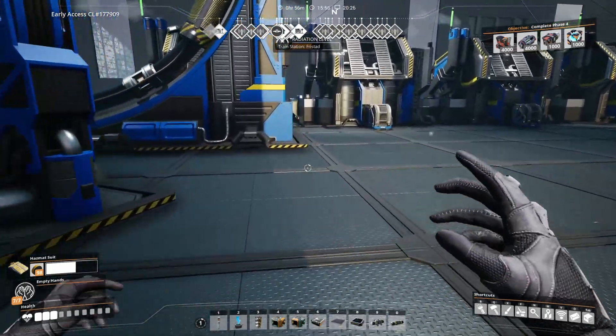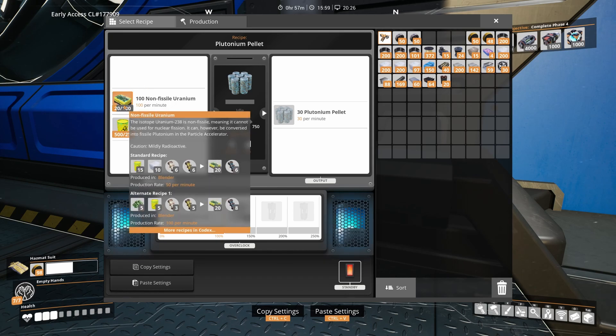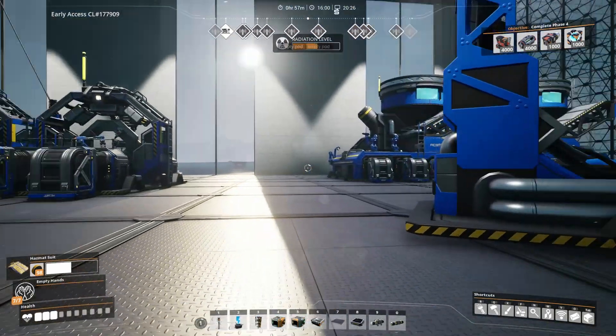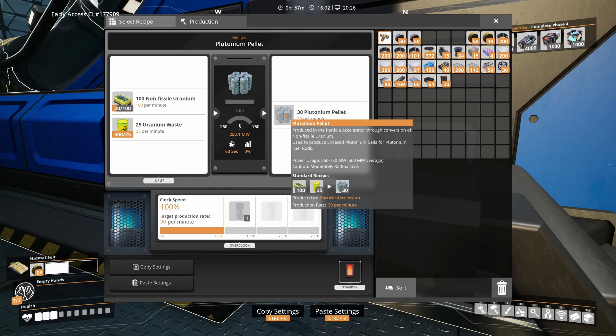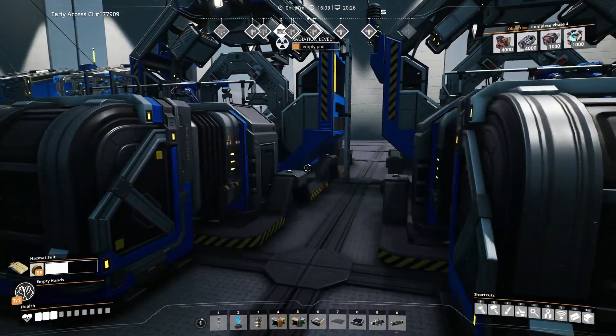Next we have the particle accelerator for the plutonium pellets. This building is only used for two recipes in the game, so it's always special to actually need it. This recipe takes 100 non-fissile uranium from the previous step and combines those with the remaining 25 nuclear waste. The output is 30 plutonium pellets, and now we have completely eliminated the uranium waste. In my example here I actually have plenty of uranium waste stored in the input storage of this building, as it's not getting enough non-fissile uranium — probably because half of the waste is going to the double waste post-processing facility. This is not really an issue; it just means that this building radiates a bit more than necessary.